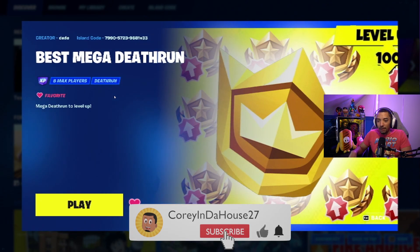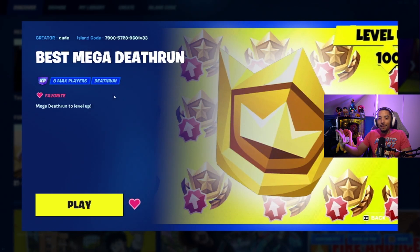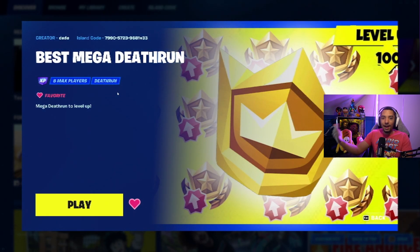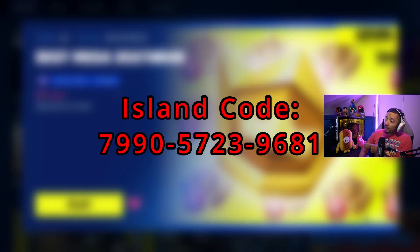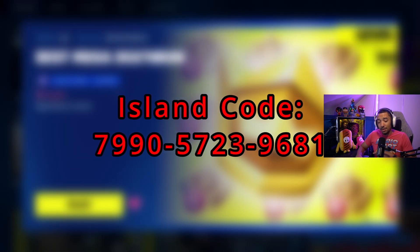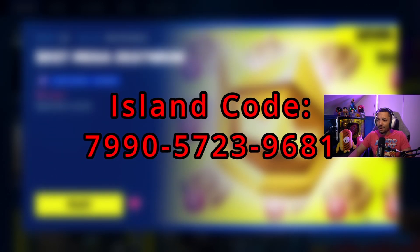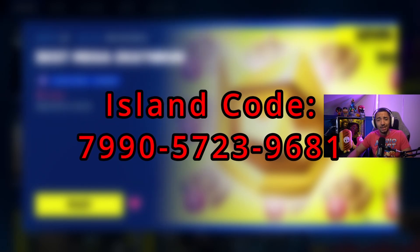I have played a few levels in this map but I was stuck on one, and once I finally got past that level and collected the coin, I noticed a big difference in the amount of XP it was giving me. I think that's because not a lot of people have gotten past the level I was stuck on, so every coin after that should give you a decent amount of XP compared to the few levels at the very beginning. The island code can be seen right here on screen and also down in the description below. I'm pretty excited to see the rest of this death run — I haven't finished it yet, so let's get into it.